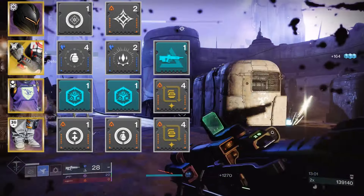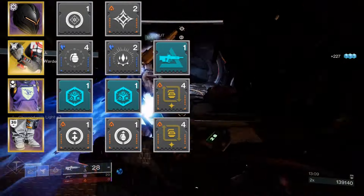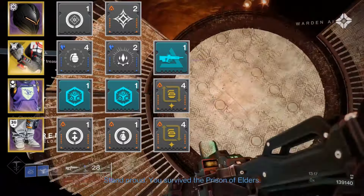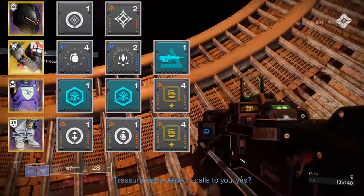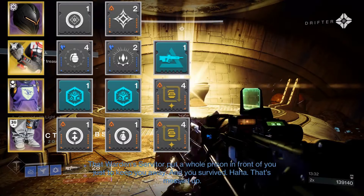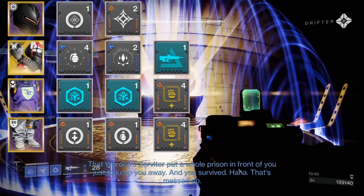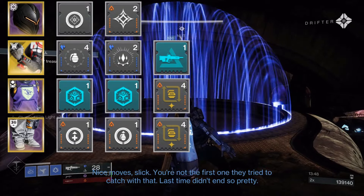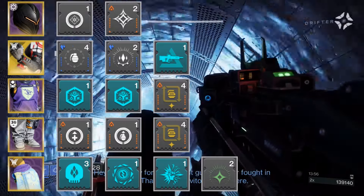For our legs, we run Recuperation and Innervation. We'll be making a ton of orbs with our Stasis weapons via Harmonic Siphon, and picking them up grants health and grenade energy respectively. We're also running another Firepower mod. I generally dislike stacking multiple Firepower mods, but due to the cooldown increase on Duskfield grenades from Renewal Grasps and having only a single grenade charge, this build absolutely needs it. Alternatively, if an ally is making solar wells, slap on Well of Ordinance to get grenade energy from their wells.